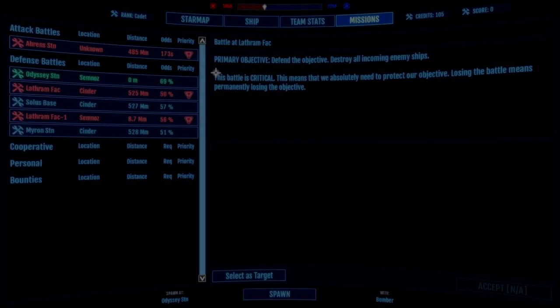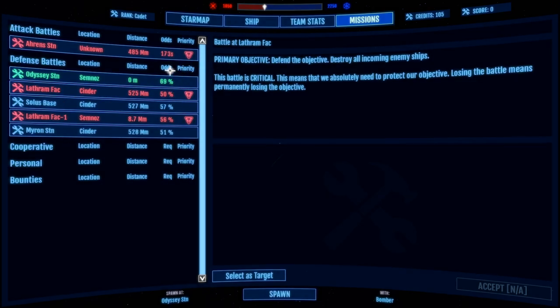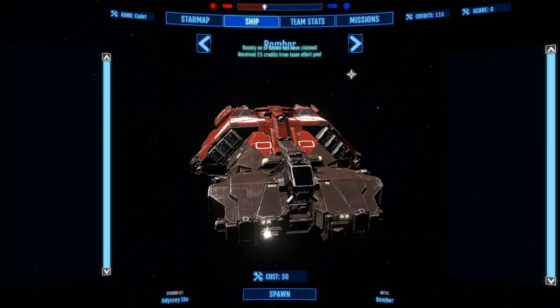Hello there fellow captains, this is Connor and welcome back to Infinity Battlescape. I'm looking at where we're needed the most — we have attack bottles as well as defense. I was just at the Odyssey Station in the Semnaws system, but I need to go somewhere more urgently needed. We have a 50/50 on Lathrum Factory, which is an in-atmosphere, planet-side installation and it looks like an enemy installation, so I'm going to select that as my target.